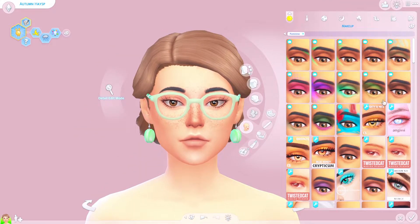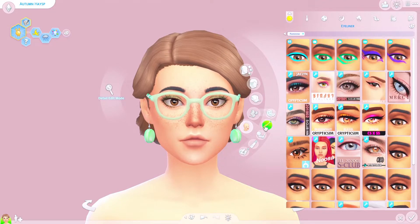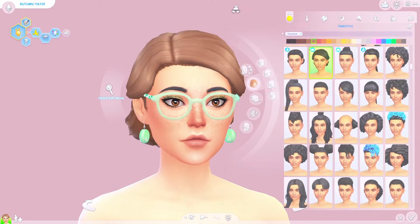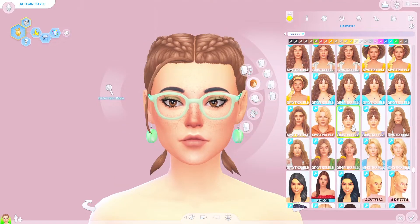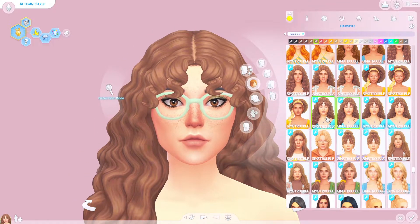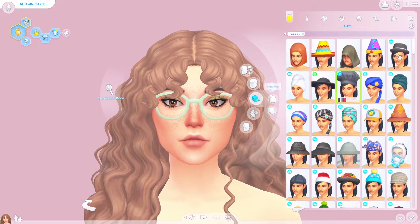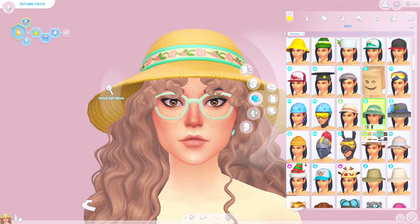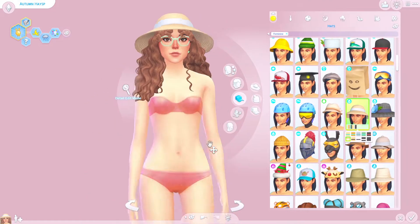I want to give her some bright fun makeup because I've decided I want her to be a cutesy sort of Sim — let's go for some eyeshadow. Now for hair, I want to give her something cutesy. I really like this on her actually. I like the one with more curls — that is really cute. Can she have a hat? I don't know if this hair is hat compatible. Oh my gosh, it is hat compatible! I can't really see the earrings with this hair, but I'm going to give her a couple of outfits and one of them will put them up.